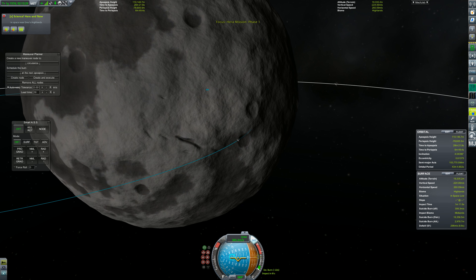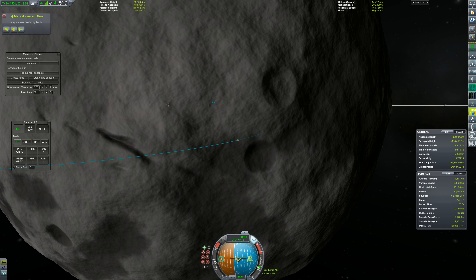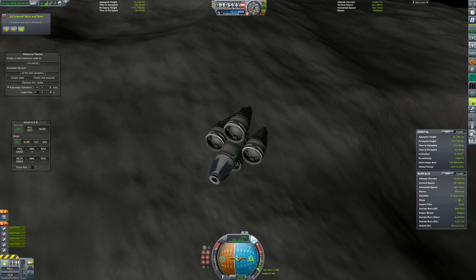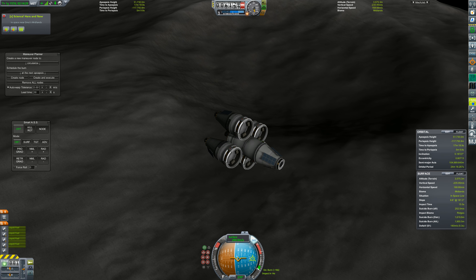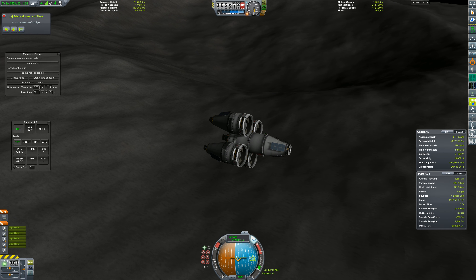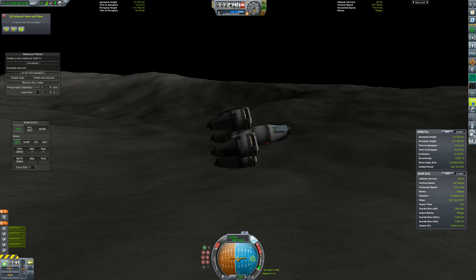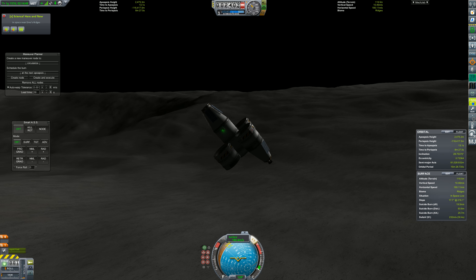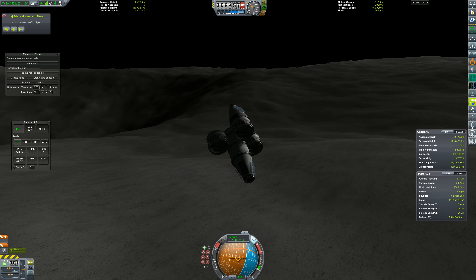Okay, so it's this crater on the right. We're not going to have long to scout. But I think that area there, just on the lip — that area right next to the crater looks pretty flat, actually. Yeah, right there. That's going to work.